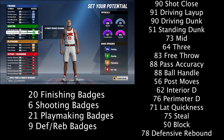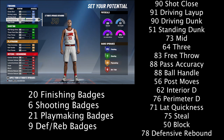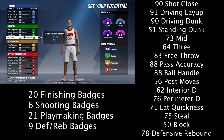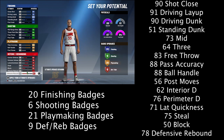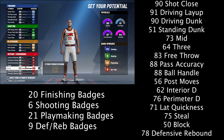I picked the agility and vertical pie chart because I like the speed. I was almost at 90 speed but I get up to a 95 vertical, and I think vertical is very important for slashers. This build is kind of like a Russell Westbrook type as well. You could also go with max speed agility and be absolutely insanely fast with an 80 vertical — you'll be extremely fast with the ball. I did seem a little bit too slow for my liking, but the vertical pays off with the badges.